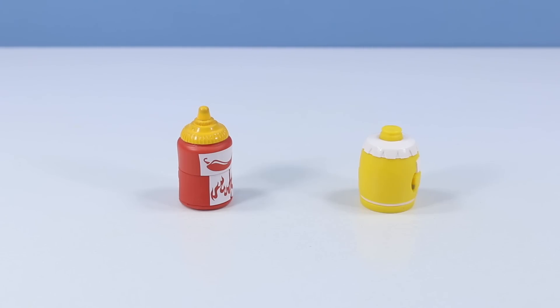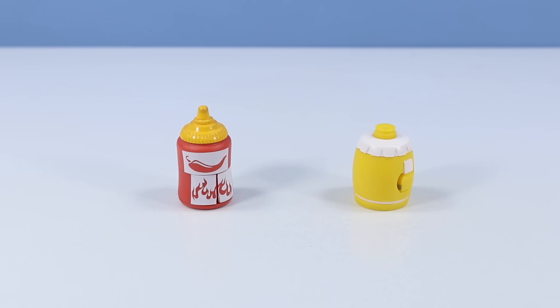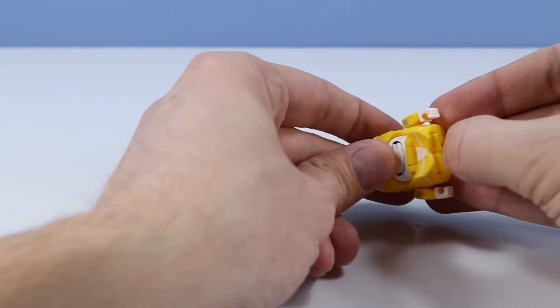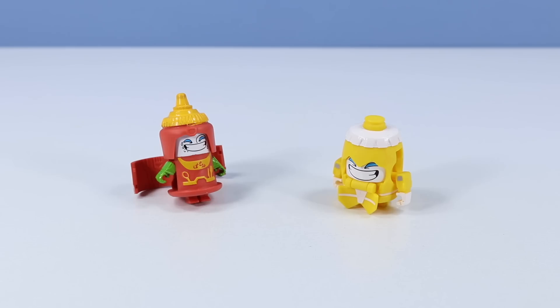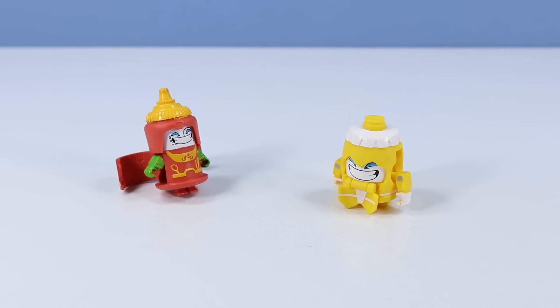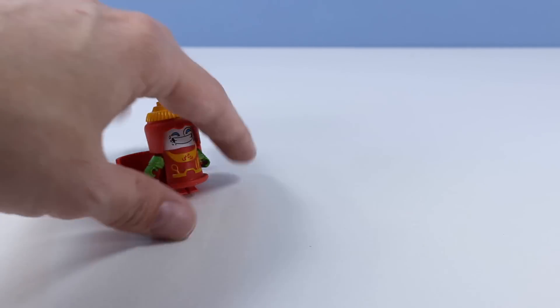Found a couple characters from the Greaser Gang — looks like bottles of mustard and hot sauce: Sir Botcha and Must-Turd. Let's transform these two. Pretty simple with the bottle transformers — panels flip down, arms pull out, and legs go down. Sometimes the panels in the back make them back heavy though. I like the green arms of Sir Botcha — they stand out really well.